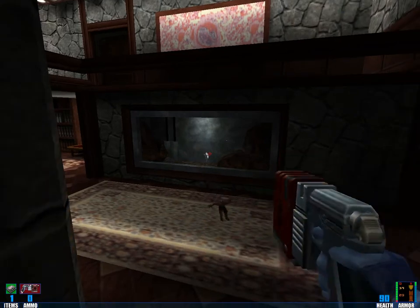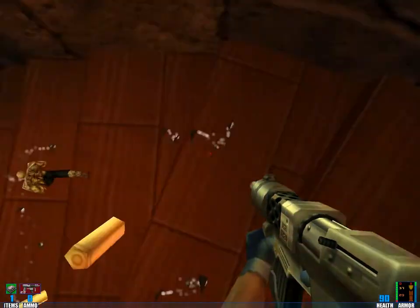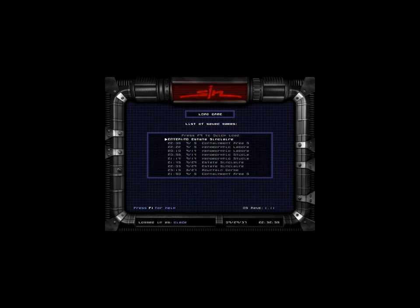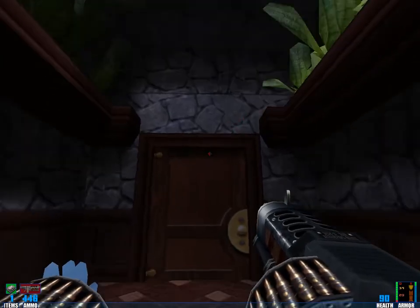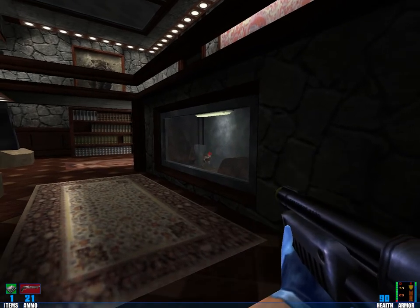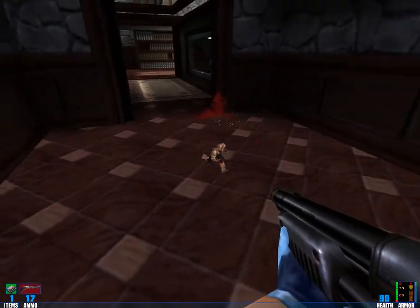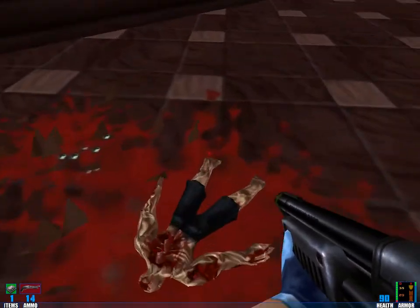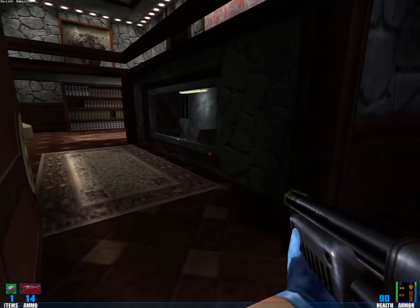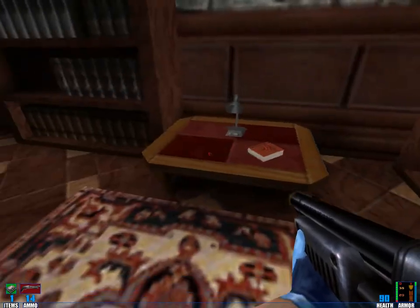Yeah, that poor guy has been shrunk apparently. Can you kill him? And he does damage to you. And something killed me — I don't think he killed me, but something did. Ok, this mansion appears to be full of traps, gotta be careful. And especially watch for snipers. Ok, I think I can deal with you — ok, I think I can deal with you. He doesn't drop anything, but he's cute.